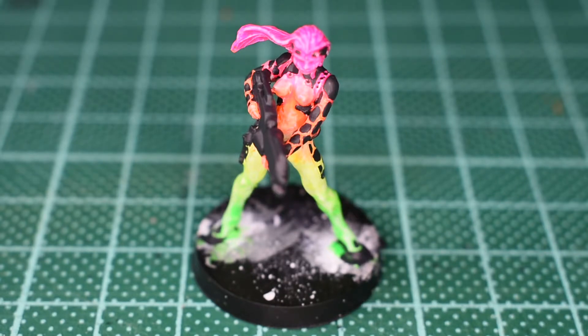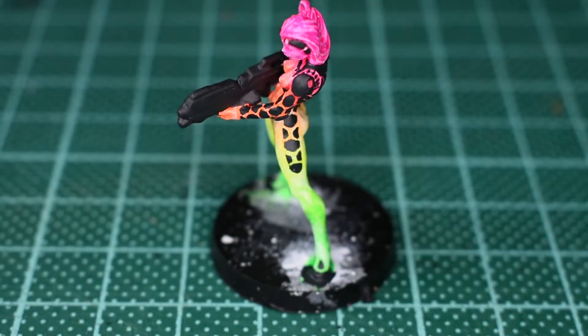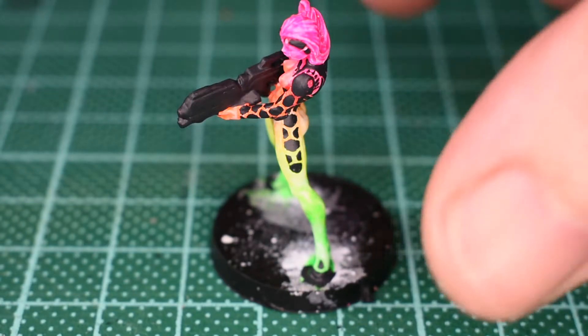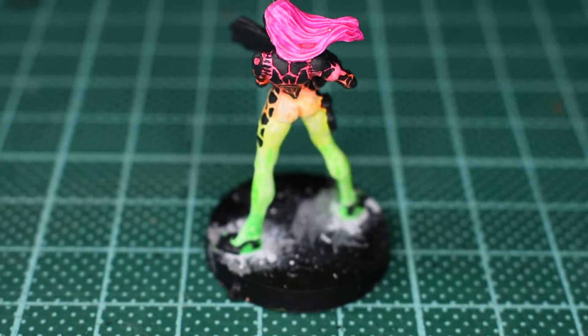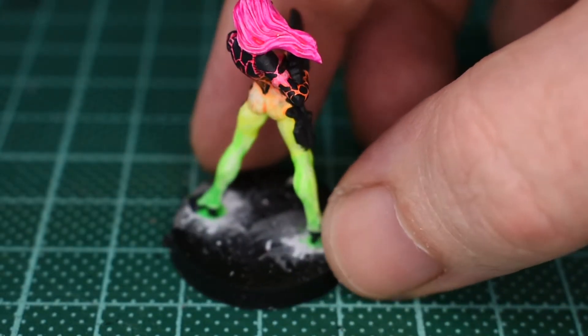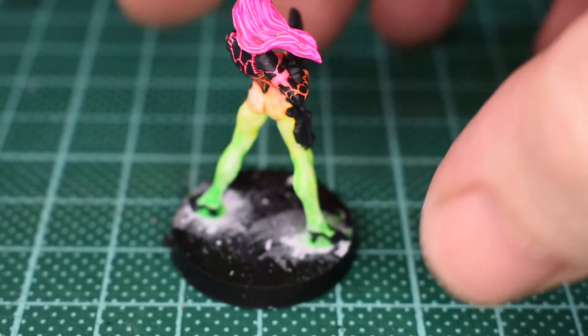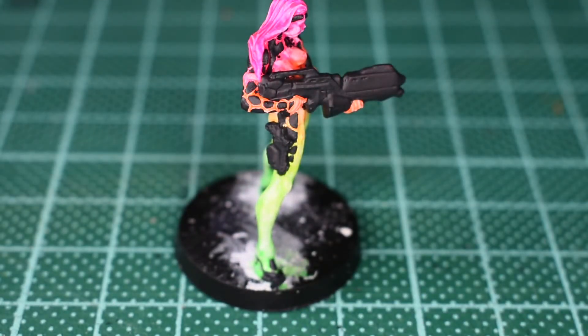Here we have it - my Vallejo Game Extra Opaque Heavy Charcoal layer. This has taken a long time. My advice: if you're going to do this, go very slowly, take your time, and maybe don't do it in one sitting. I did it in one sitting and I started to go a bit funny - my motor control started to go, so my painting started to deteriorate a little. Hence the ankles and feet are a bit messier than the rest, but I think the effect is pretty good.